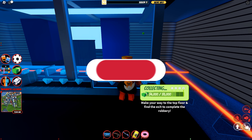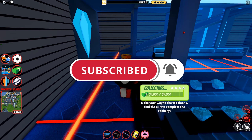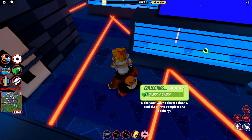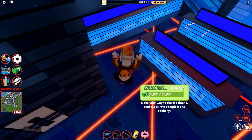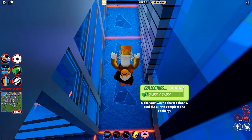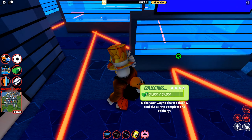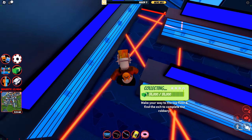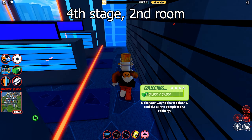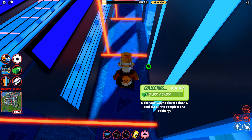I would really appreciate it if you can hit that subscribe button, turn on the notification bell, and like this video to support the channel. On to the fourth stage — this room is pretty hard. There is a moving laser sweeping the room and static lasers placed very tightly in your path. You just have to be careful and jump when the sweeping laser approaches you. Fortunately, the next room is much more forgiving — there is a moving laser at every half segment, so just play it safe and you will be fine.